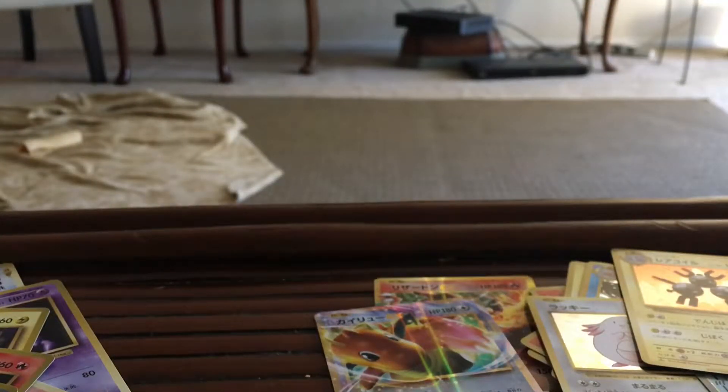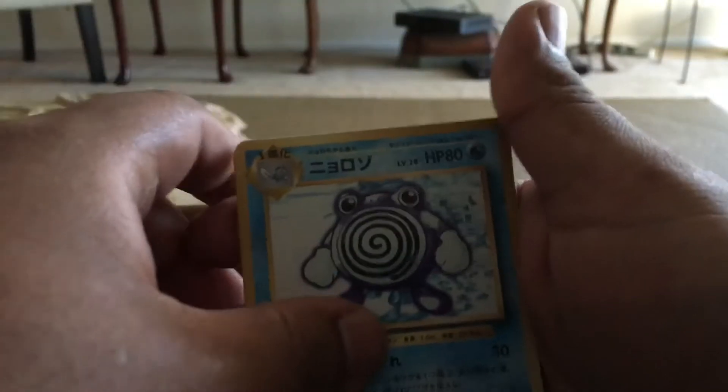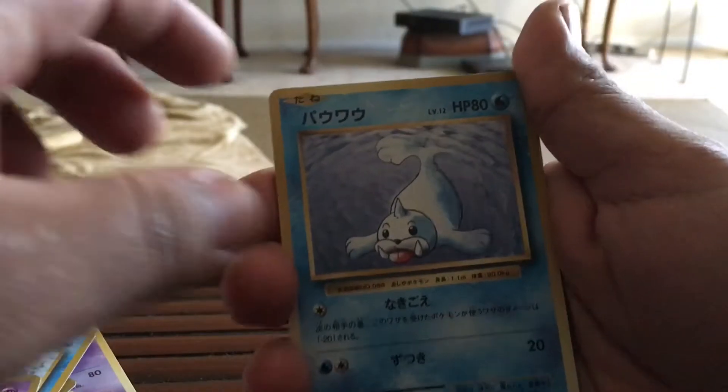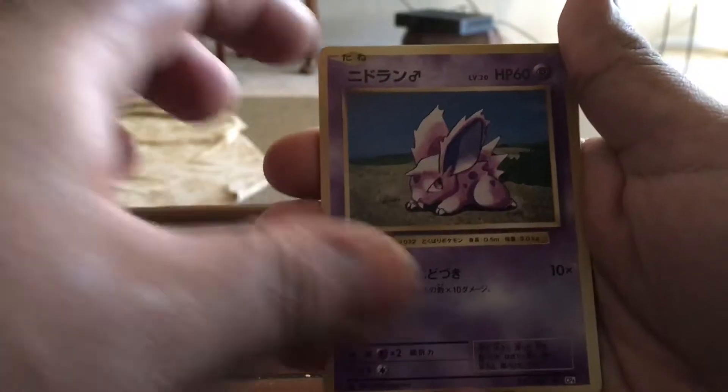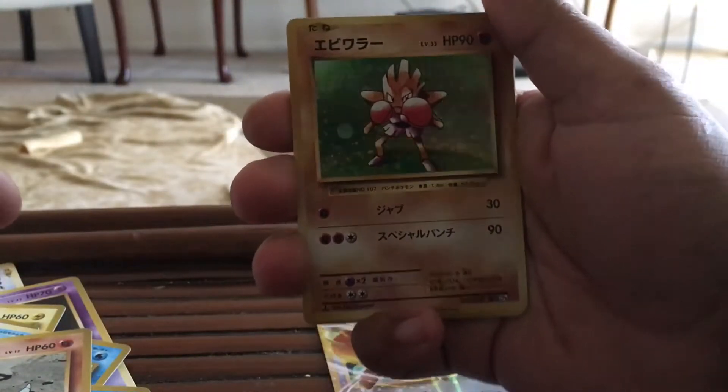Two packs left of this booster box. I gotta say, I'm somewhat disappointed with this box compared to my first one. So we got a Poliwag, Koffing, we also got a Seel, Nidoran Male, Sandshrew, we got a Magnemite, and then our holo is a Hitmonchan holo.